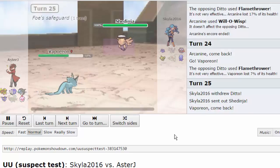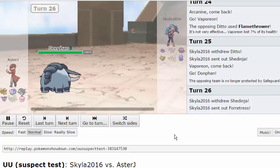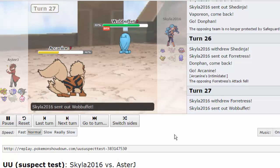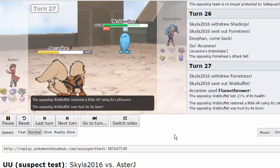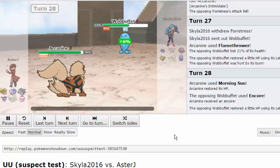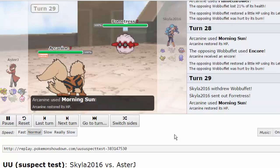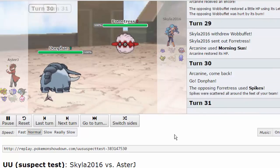I double back into Donphan and his Shedinja doesn't want to stay in on a potential Knock Off, so he goes into Forretress. He goes into Forretress but obviously can't stay in on Flamethrower, so he switches to Wobbuffet - I'm weakening it little by little. I didn't want it getting off a Counter or Mirror Coat at any point. I Morning Sun and he Encores me again - that's fine. He doesn't have anything that can hurt Arcanine anymore. Even though it took 75% early from Espeon, I knew I could heal it throughout the game, and with Espeon and Slaking gone, Arcanine has nothing that threatens it.